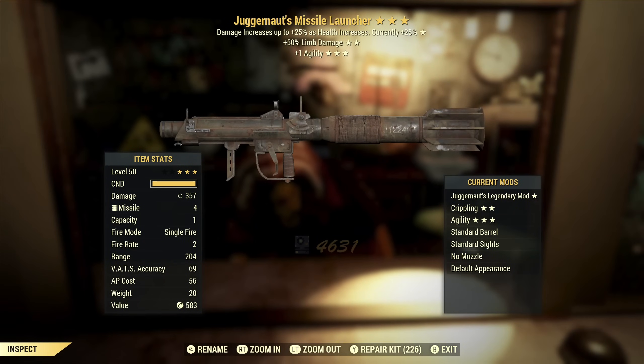Next up we've got a Juggernaut's Missile Launcher with limb damage and plus one agility. With something that's explosive like a missile launcher, you really want two-shot. If it's not two-shot, it's probably script. Juggernauts is an okay effect — I don't actually like it just because when you start taking damage, you do less damage. Limb damage is okay but you're not really looking to cripple things with this, you're looking to kill things. Plus one agility I don't think is useful on something like this at all, so this is just very heavy script.